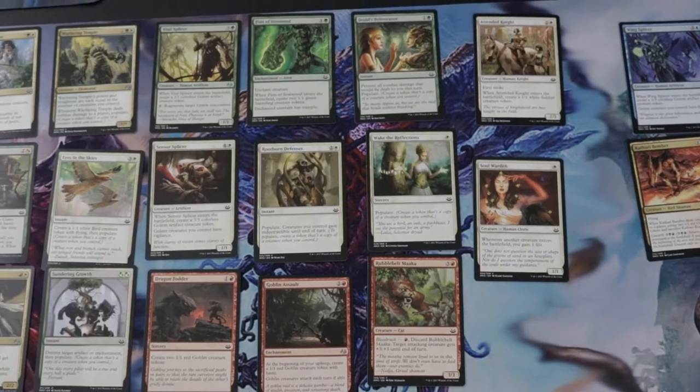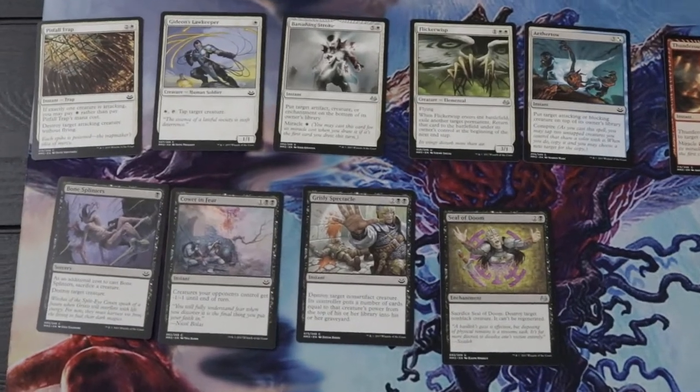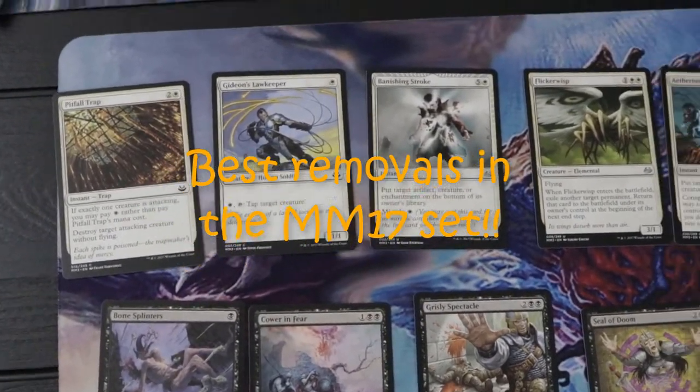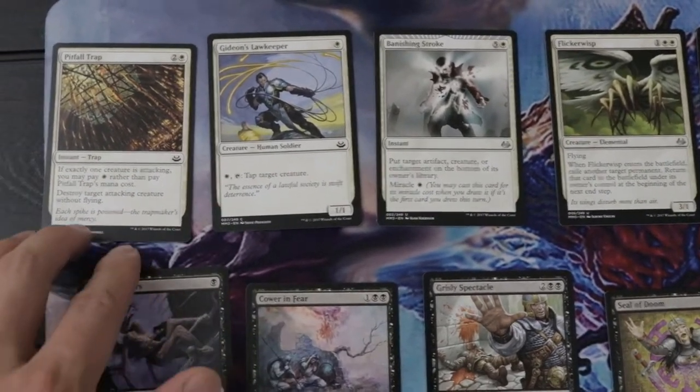Let's move on to the next video. Moving on to the second part of the drafting tips — these are the removal key cards of Modern Masters 2017. On white we have the Pitfall Trap.